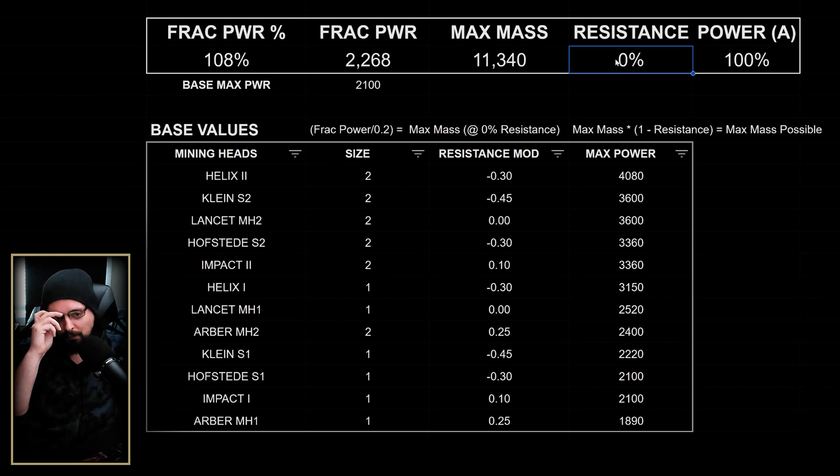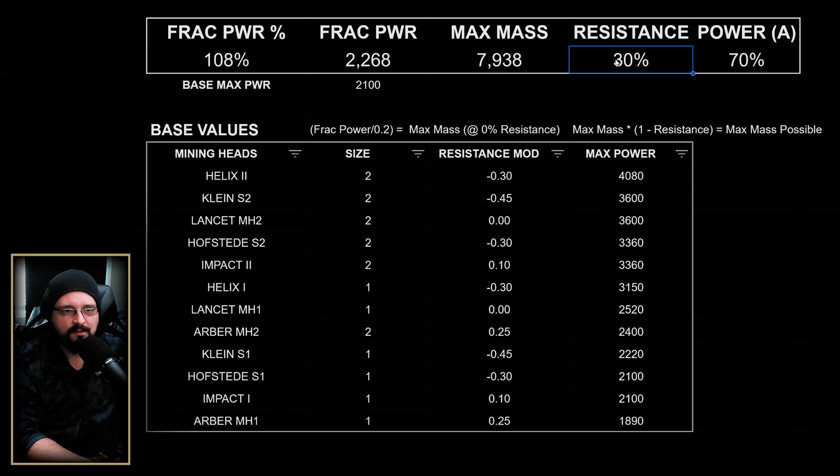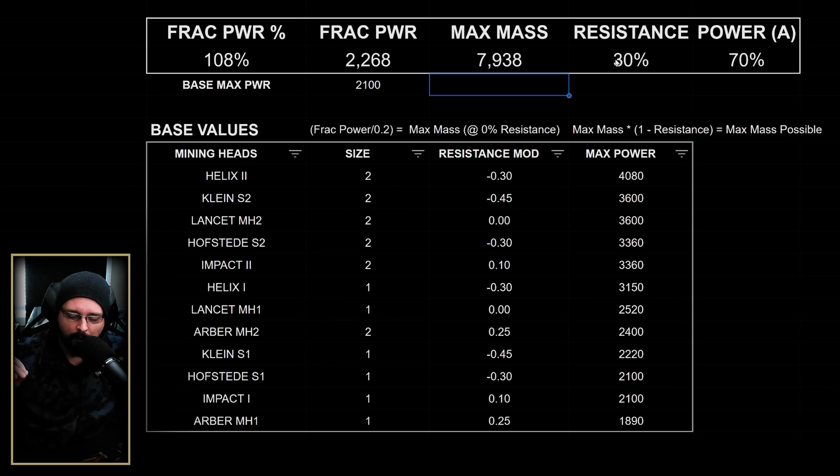At zero percent resistance we can fracture up to 11,000 mass. But if you find a rock with 30 percent resistance, you want the mass to be around 7,900 for you to even be able to break it. I like going for rocks really close to my maximum mass because it allows for more stability.